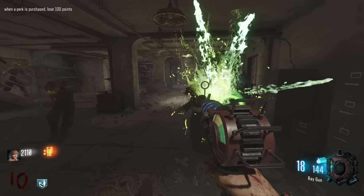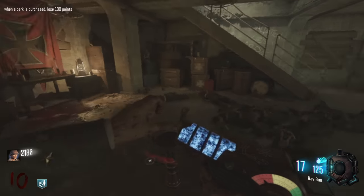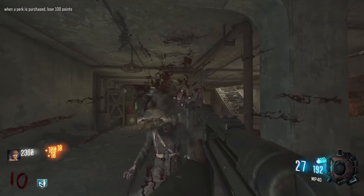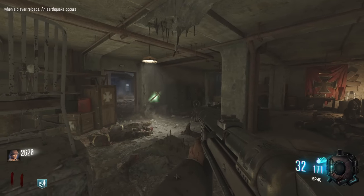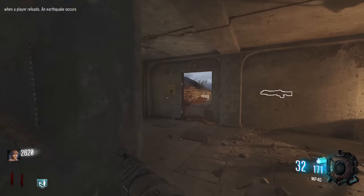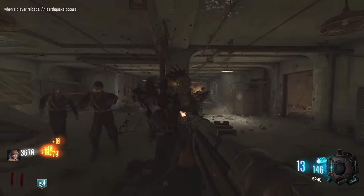This map is still terrifying to this day because of how tight it is. Won't purchase any more perks. Carpenter — I'm not picking it up. I'll grab the MP40 from the wall — it's iconic, why not? Completely forgot it was on Nacht but I suppose it makes sense given World at War. New modifier: when a player reloads, an earthquake occurs. At least the spawns have sped up a bit so we can actually progress. There are 550 different combinations possible for this Cause and Effect mod.